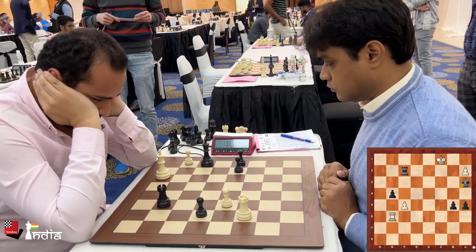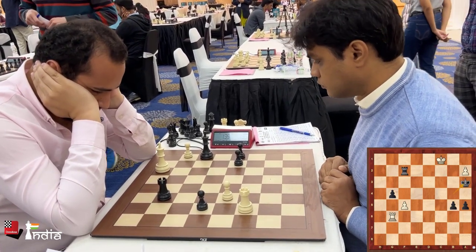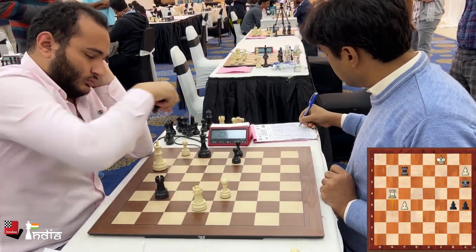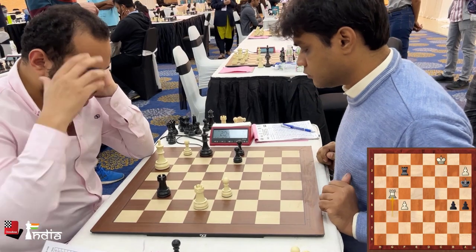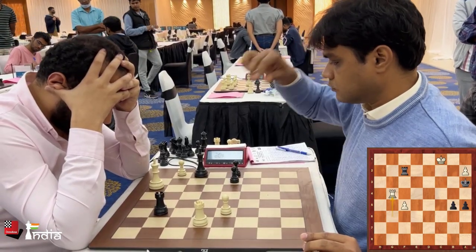If he is able to create two passers on the queenside, this would be a winning endgame. Rook takes pawn, and now an important moment — should you take the pawn on a2, or should you take the one on f5?